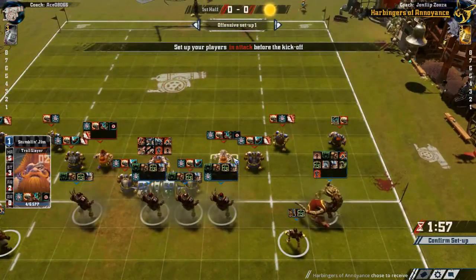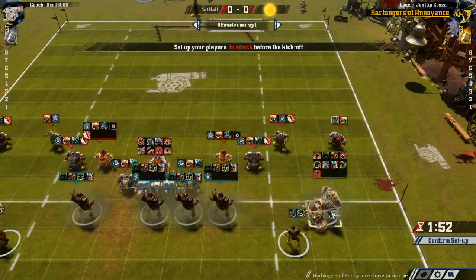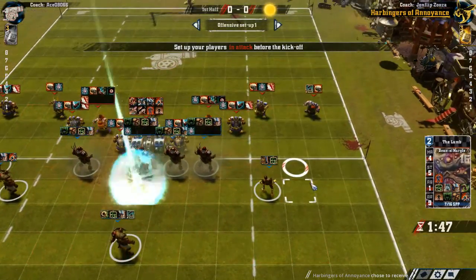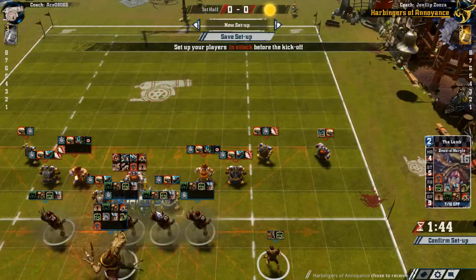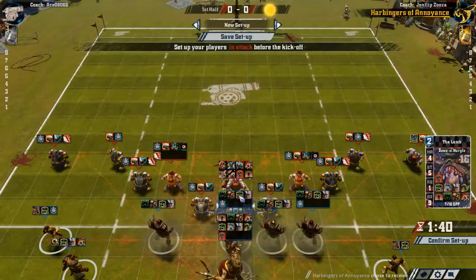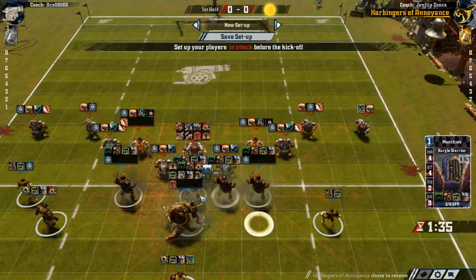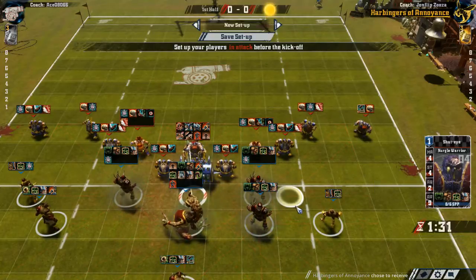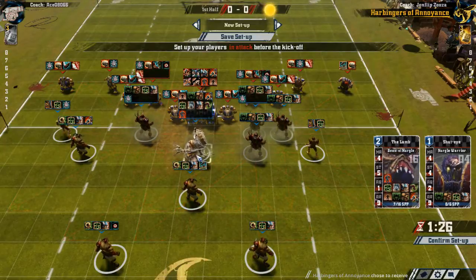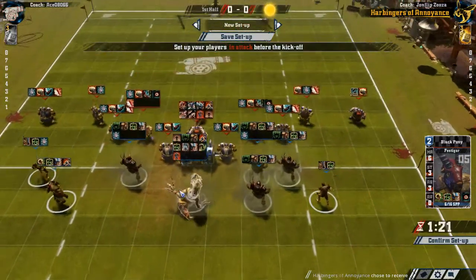We're gonna stay away from the death roller. I'm gonna take a hit on dwarves on the side using block. Then I'm going to not stand next to the death roller. Maybe he'll run it into our beasts? And this guy's gonna blitz — which of the moves do we wanna push out? Do we wanna get rid of his runner or this guy with guard?